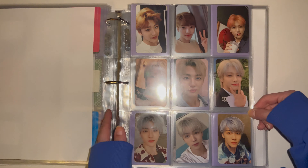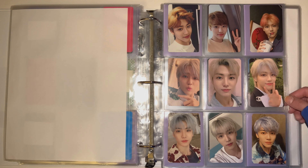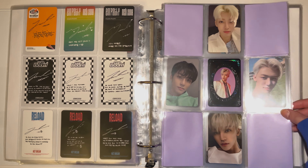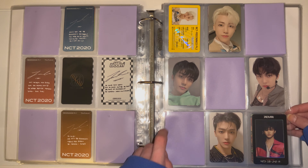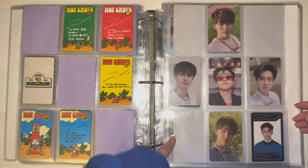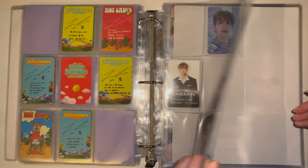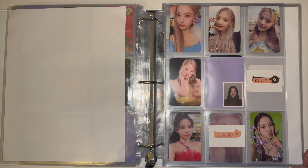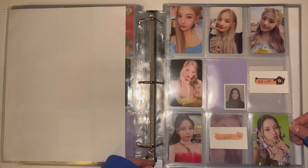Moving into my Jaemin collection — I used to have Jaemin in an A5 but I decided to move him into a normal binder. I took out his circle cards too because they looked weird in here. These two cards are my favorite Jaemin cards. He has Resonance Part 1 — I'm missing the keynote — Part 2 which is completed, Hot Sauce, Hello Future which is done, and then pages for SMCU, Universe cards, Glitch Mode, and Beatbox. I've been slacking on his collection.